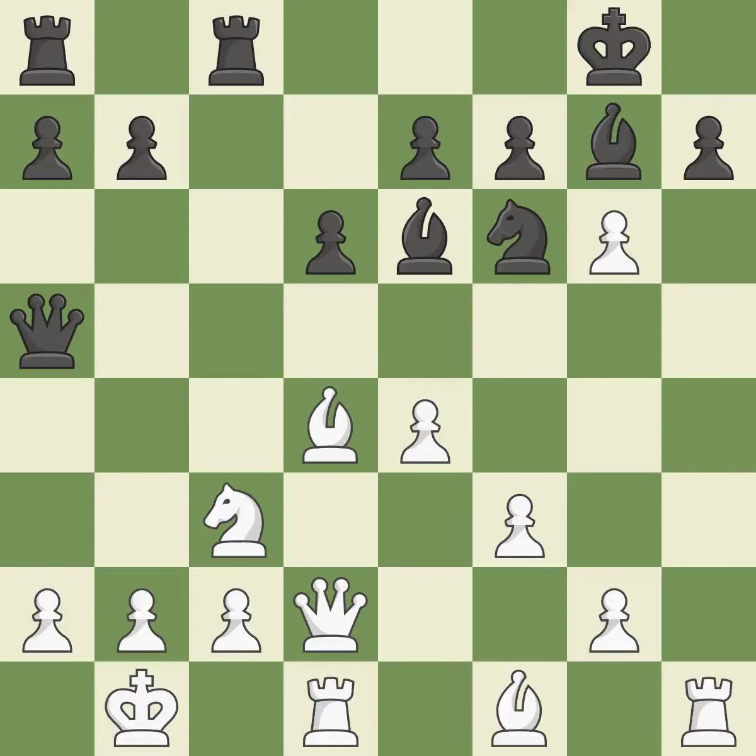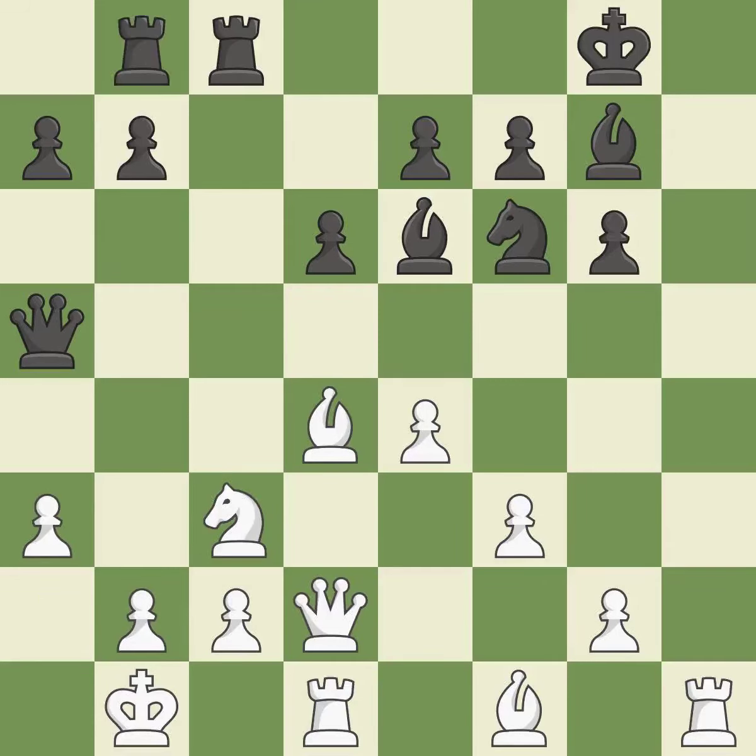This is an equal trade. This activates a rook by developing it off of its starting square and connects the rooks, which helps them coordinate together in the future. This is the last book move.